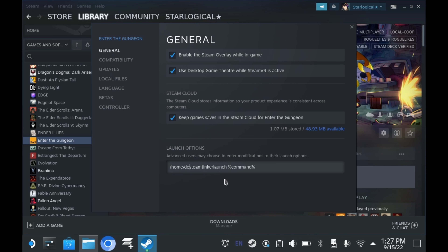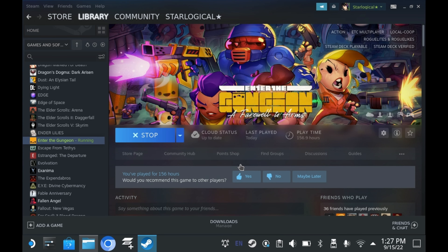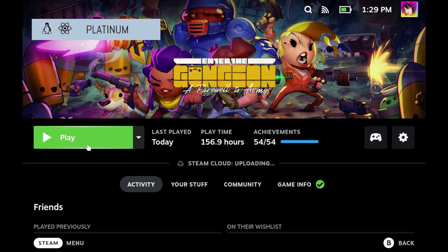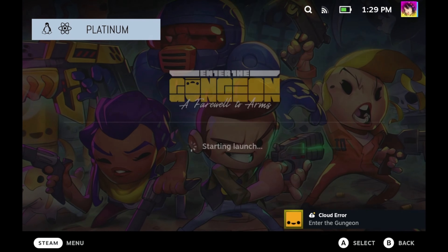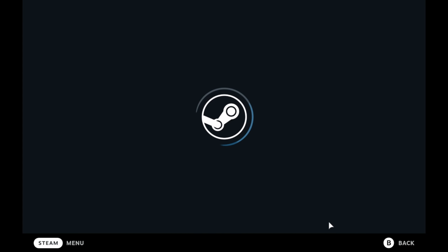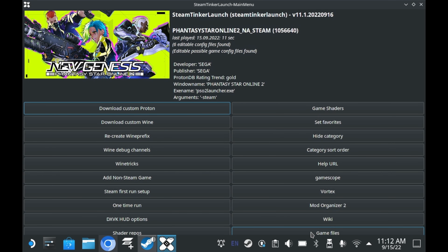So what about games with native Linux builds? Like Enter the Gungeon — you would set this launch option right here, following the instructions on screen. If you attempt to use Steam Tinker Launch as a compatibility layer, it'll force you to install the Windows version despite having a native Linux version. While Steam Tinker Launch for native Linux games does work in desktop mode, it doesn't seem to work properly in game mode — as you can see, it just sits in a loading screen. In desktop mode, if you have an external display, this isn't an issue whatsoever.